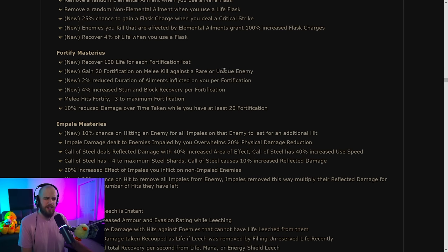Fortify on unique kills isn't super useful since after the unique is dead you're not fighting anymore. There's 40% reduced duration of ailments on you while fortified — since you typically have about 20 fortification, that's pretty solid. Combined with other sources of reduced ailment duration, you could become effectively immune to elemental ailments. Recovering life for fortification lost could be okay but it's typically bad to lose fortify stacks.